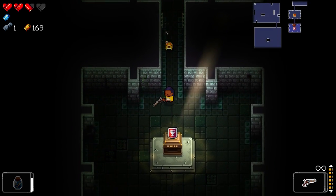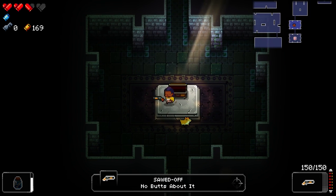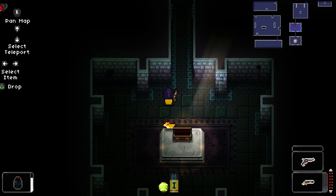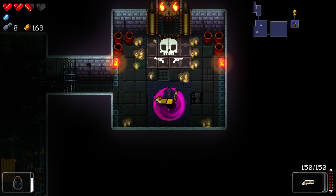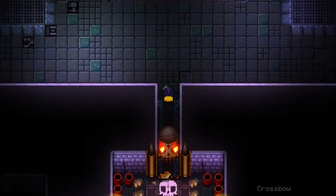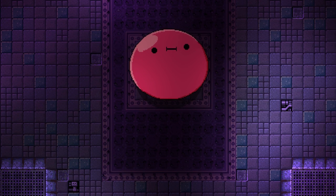We definitely have to — alright, so we're gonna leave that for the moment. What is this? Sawed off. That item back there will allow us to get into the second secret floor, which we may or may not do. That boss is super hard. I might at least do it just to show you guys.